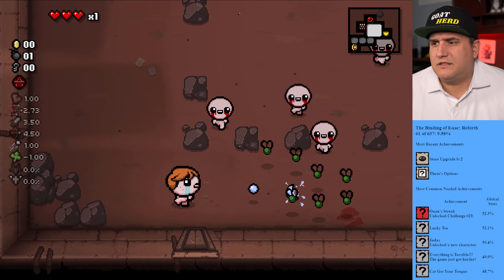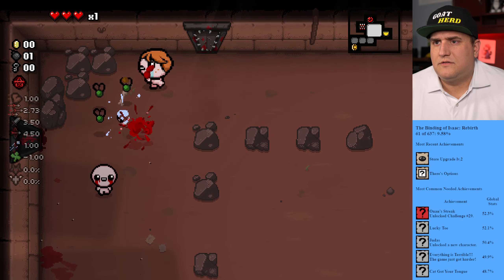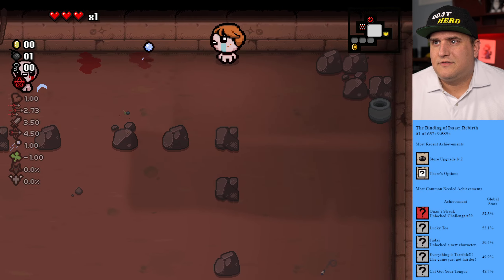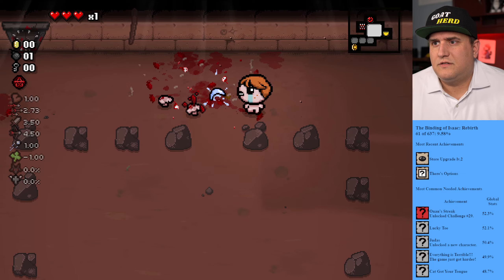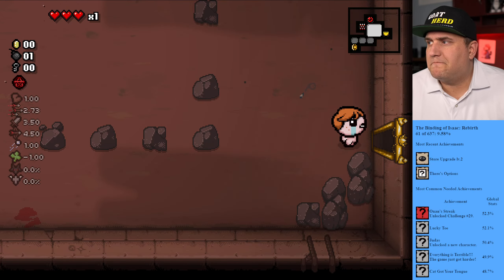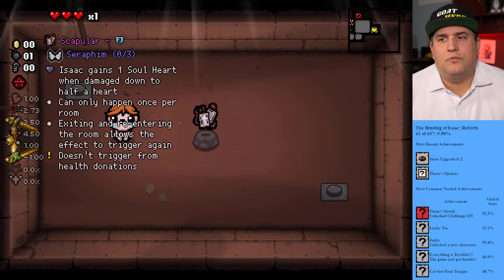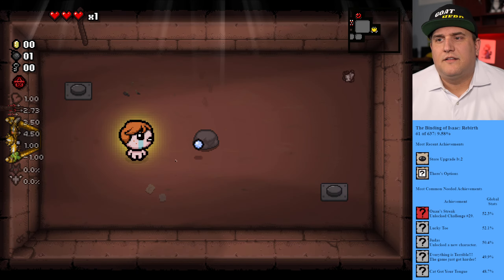Oh, that's more fun — get these super flies. Flies are always the worst when they swarm like that. We get these guys, we're good. All opened up — let's go get our item. What do we have here? One soul heart when damaged down to half a heart, once per room. Interesting — that's kind of cool.